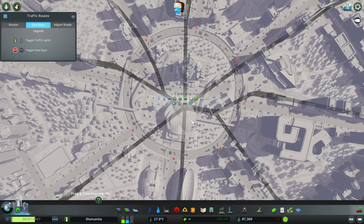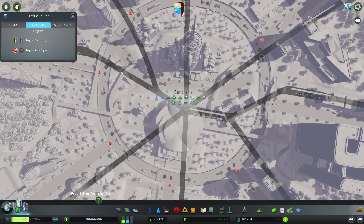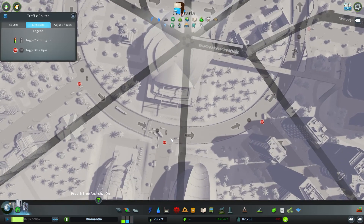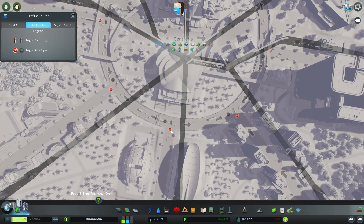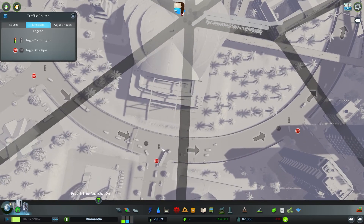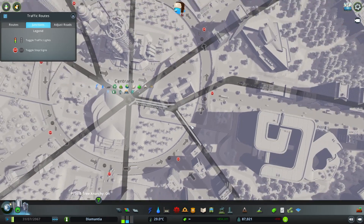I think I fixed the flow of traffic here. I realized with this whole junctions thing you can actually manually set which stop signs are active, and I've made this a proper roundabout where the people in the roundabout don't actually have to stop for the people coming on.